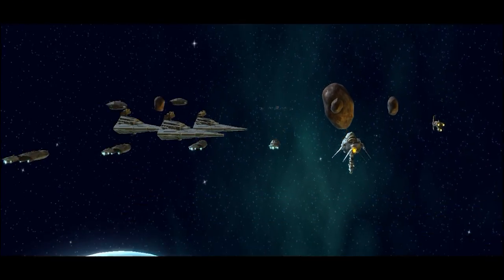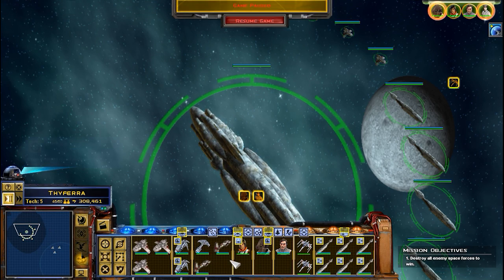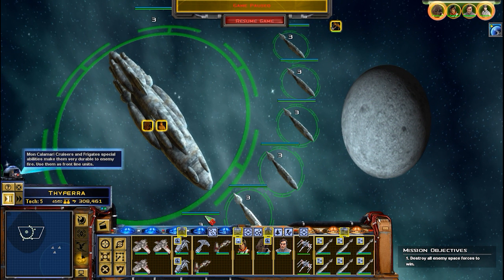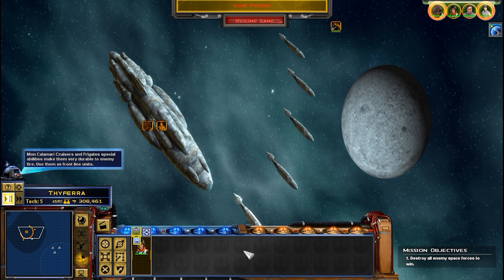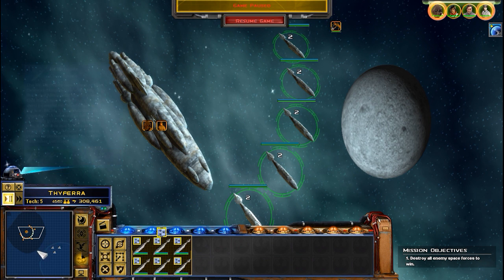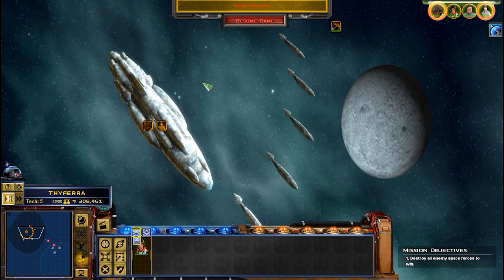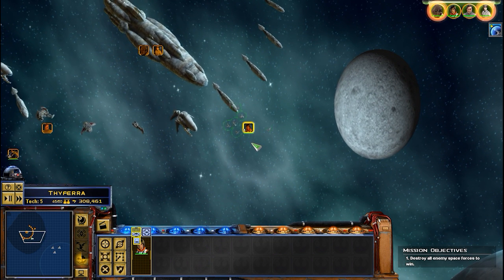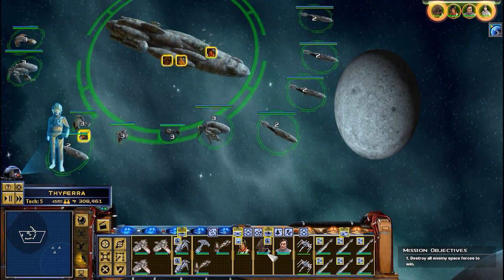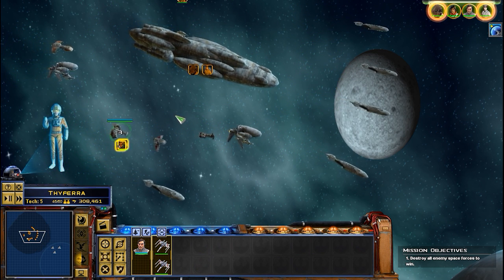We do outnumber them here, I believe. I don't think we outgun them, though. So we'll set everyone to be probably three. We'll have Luke Skywalker as group one. Have these ships here as group two, but we want them a little bit closer. Let's make sure Luke stays pretty far back too. And let's have these anti-fighter guys as group four.